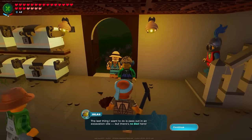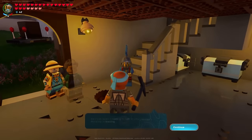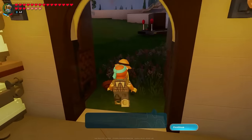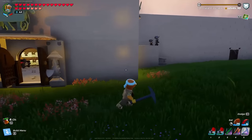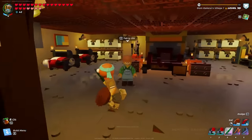By breaking every single one of my beds, I was actually able to get rid of all five of my villagers. Now we're going to build back and make sure that I get every single one of these villagers back, but more rare or epic tiered, because it is actually important to get rare villagers as they are capable of doing things just a little bit better than others.